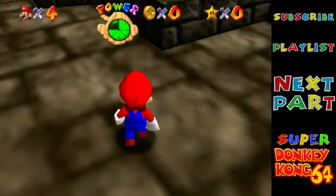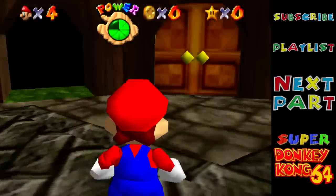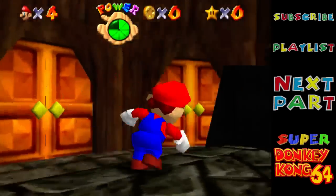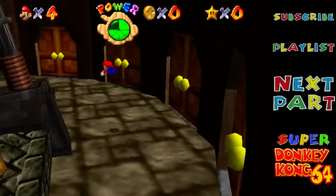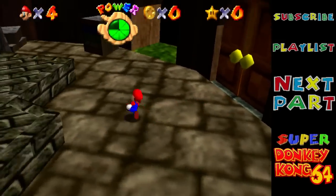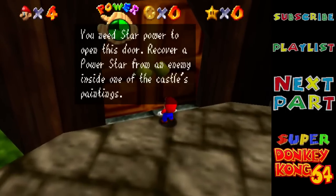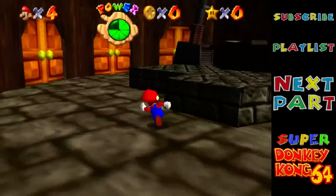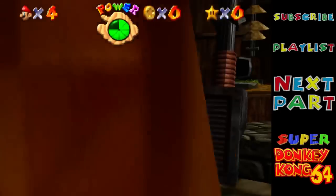So if you have a look here, there are doors all over the place. These will lead to all the levels — that's Japes, Aztec, Factory, Galleon, Fungi Forest, Crystal Cave, and Creepy Castle. So if I go over here it will tell me how many stars I need. Oh, it doesn't tell you — it just tells you you can't do it. I've got zero right now so I can't even enter this one, which just for the record requires one. To find out how many each of them requires, you can just find their entrances on the overworld, except for Castle, but we'll get to that later on.